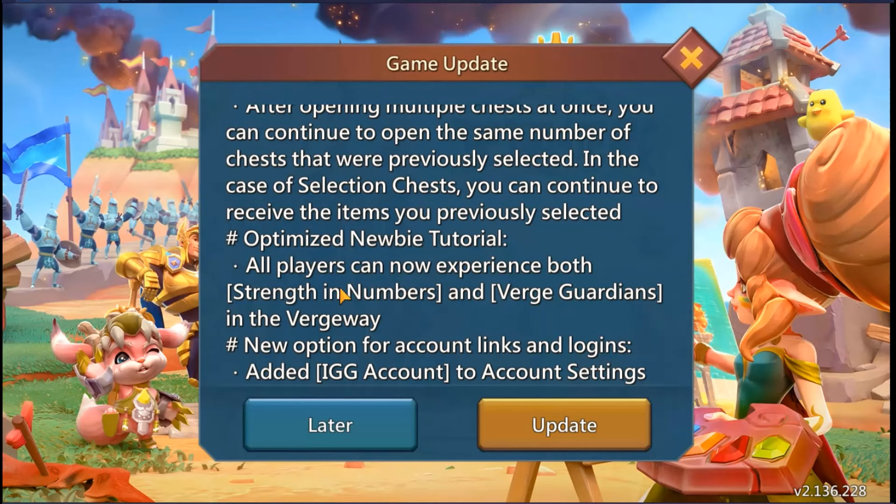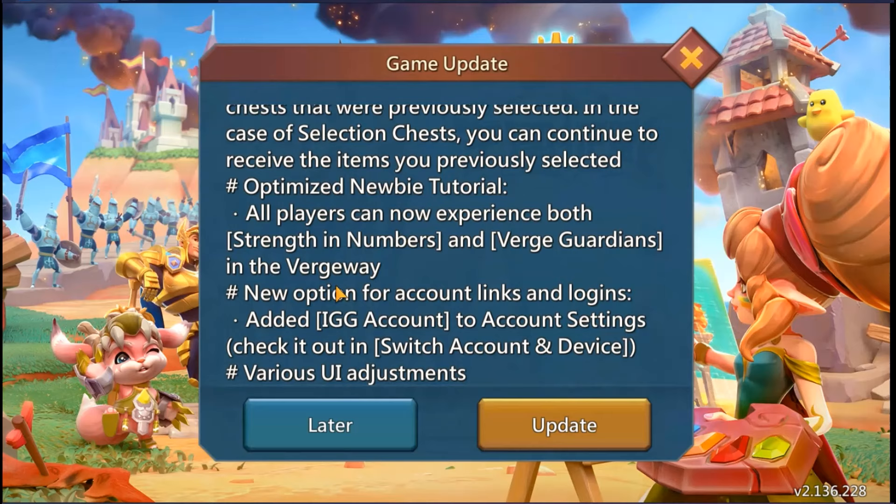Optimize newbie tutorial: all players can now experience both Strength in Numbers and Verge Way — Verge Guardian. I think it's gonna be nice for people that haven't played the original Verge Way. Hopefully for newer accounts you can also get the rewards — the 22 HP and 11 attack. New option for accounts: link and logins, added IGG account to account settings to check it out and switch account.